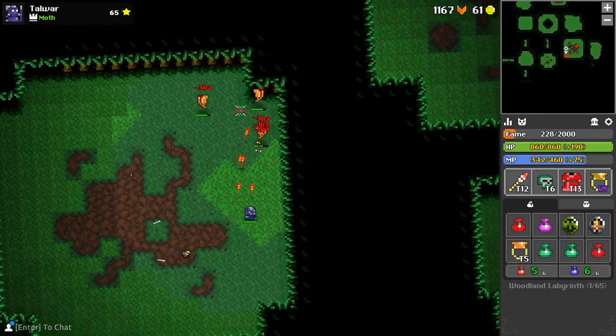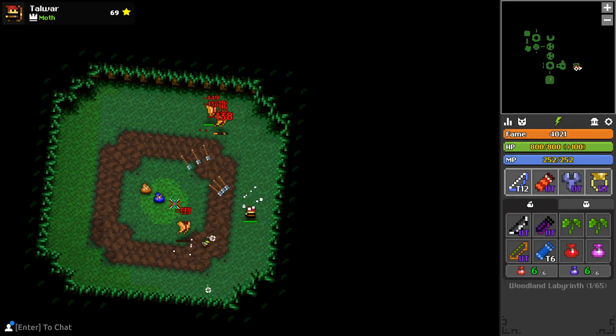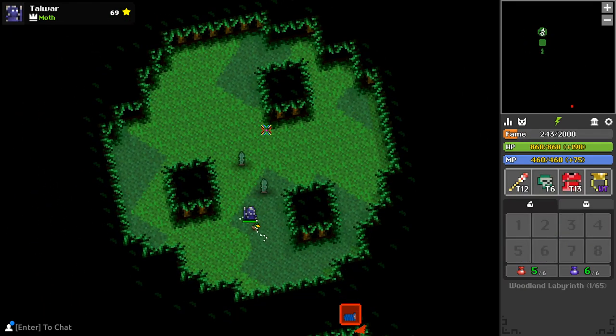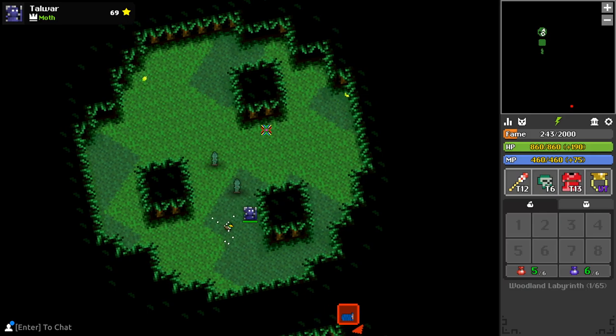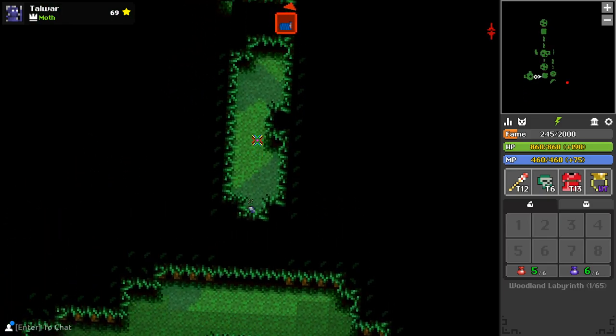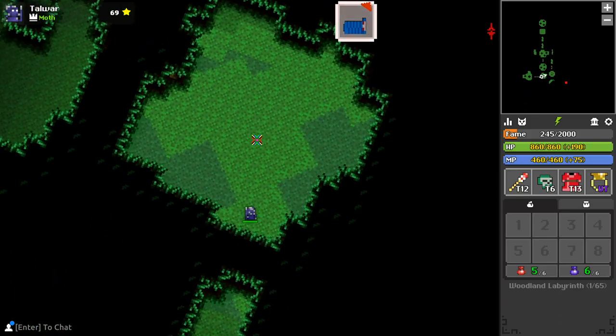...you either have to attack from far away where they can't see you, or never stop moving. Lucky for me, they seem to be the least common enemy found, so there's a plus. Now all of this would be fine, but what throws a wrench in the whole operation are the turrets. About half of the rooms in the Woodland Labyrinth have these indestructible turrets.